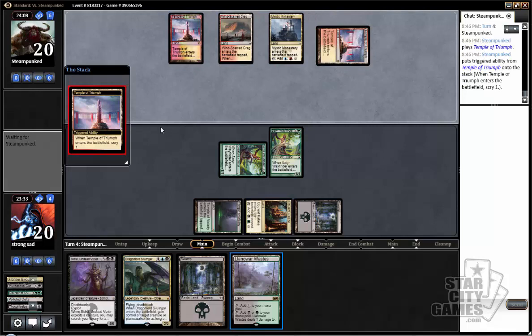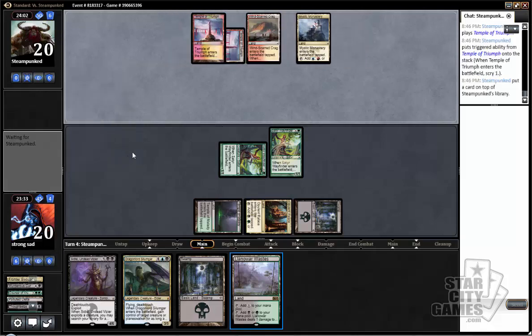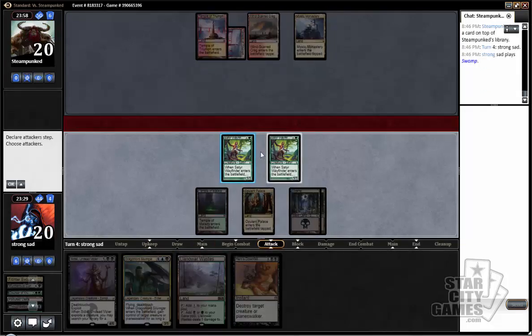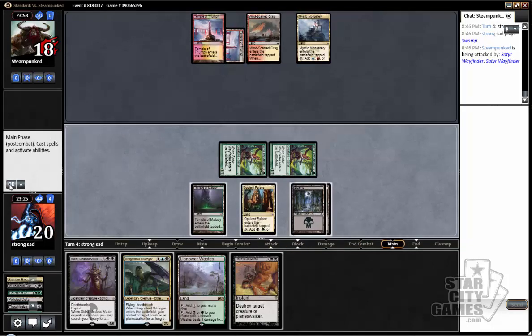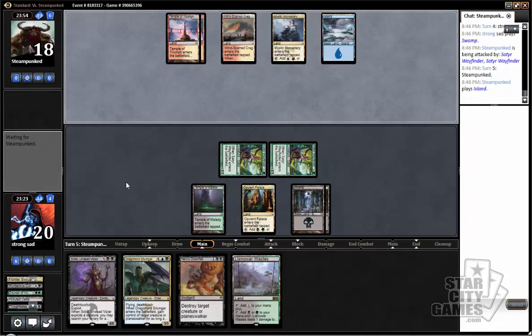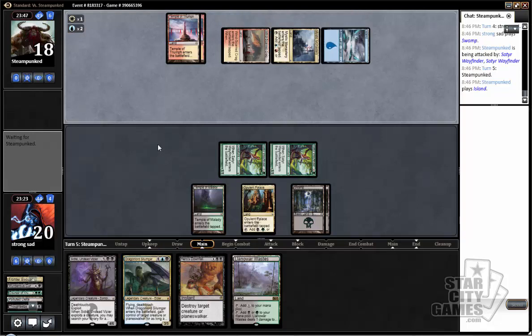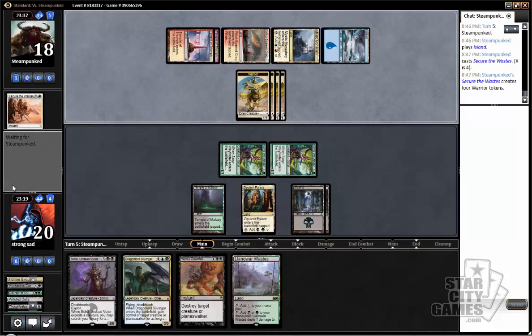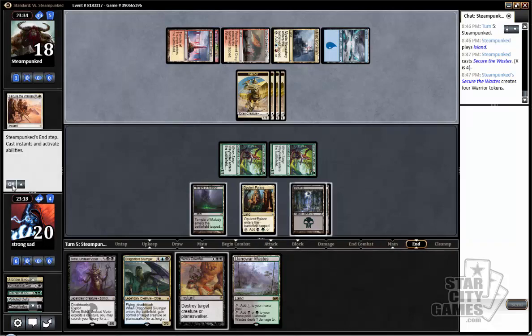Let's get our beatdown on against this Wingsgard Krag Jeskai deck — probably a slower Jeskai deck if I had to guess. We're going to take the untapped land over the Frontier Bivouac, in case we draw a four-drop into a five-drop. Get our beatdown on with Satyr Wayfinder. Can't ever beat Mantis Rider. Luckily all of his lands come into play tapped. Scry to the top — that's bad news bears. Not sure what our opponent is going to cast next turn.